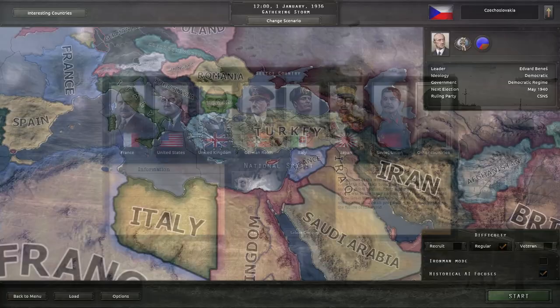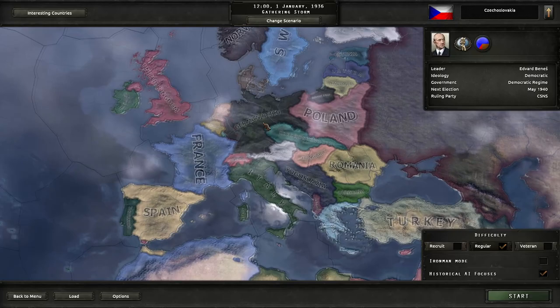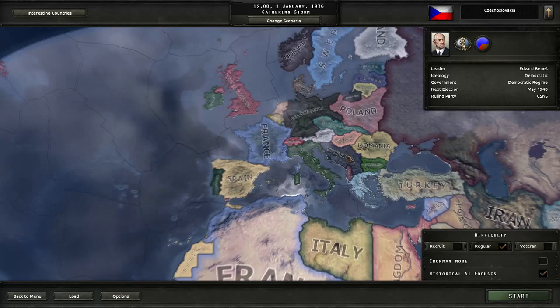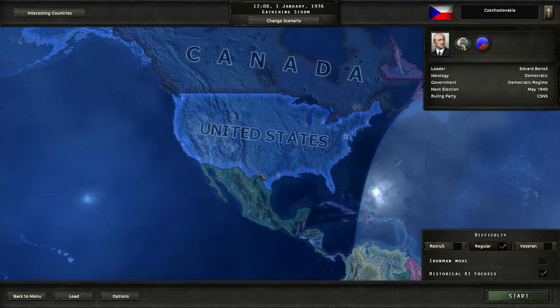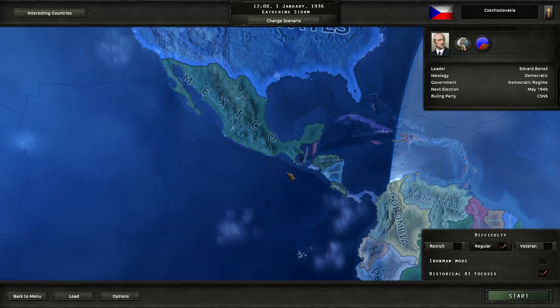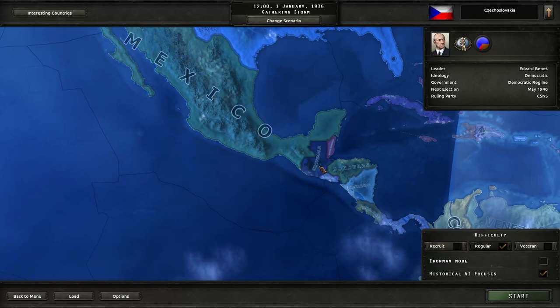We're going to avoid this whole area here. I have a sneaking suspicion that things are going to get pretty nasty around here — the German Reich is probably going to start conquering a lot of these places. Yugoslavia might be interesting to play in some future game. We're going to look to the Americas — and I don't mean the United States. I really wanted to play as Guatemala, but I tried to start a game as Guatemala and it's just too small. Guatemala has like three factories. You just can't get a start with Guatemala, which is a real shame. So instead we're going to play as Mexico.